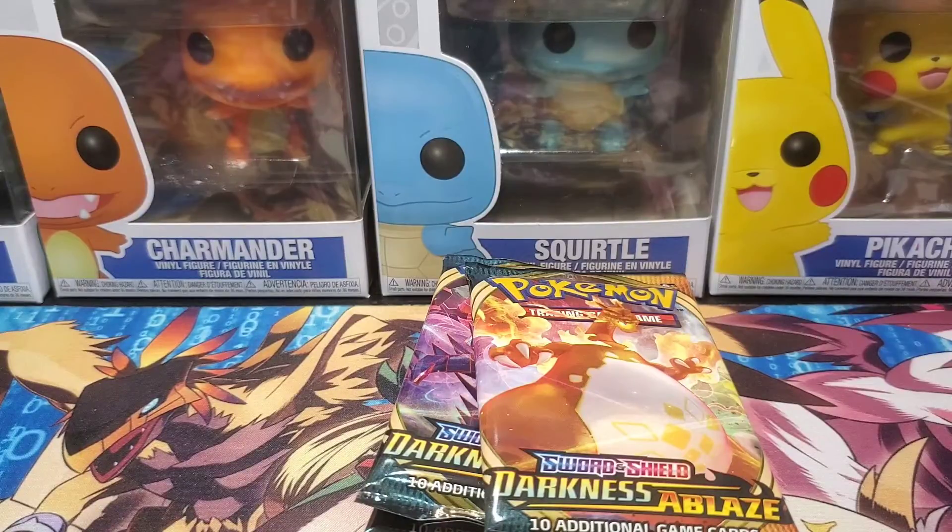Time for the main event — the Charizard packs! Can we pull the Charizard? Only one way to find out. One, two, three, four to the front with the fire type energy — darkness. We got Staravia, Pupitar, Zweilous, Skitty, Pansage, Golett, Vanillite, Trapinch, a reverse Trapinch, and a nice Lugia non-holo! I like Lugia. Now the last pack.